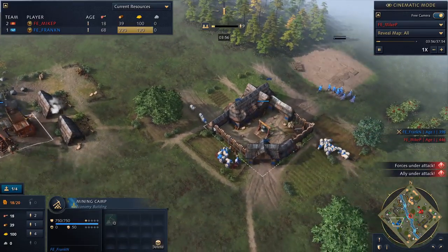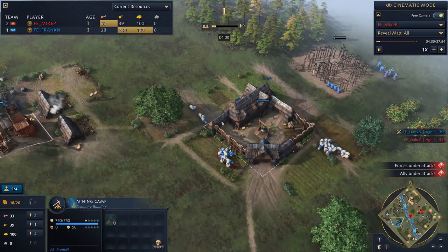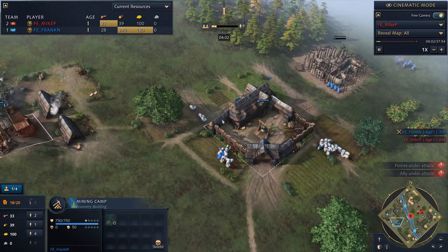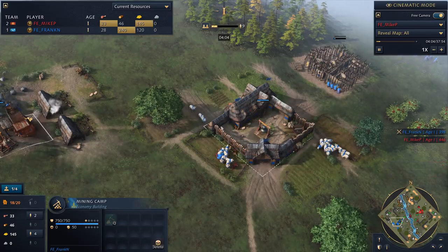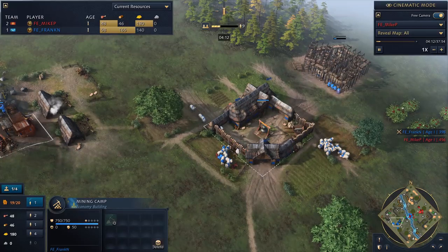On top of that, their eco techs are cheaper as well. And later in the game, once they build keeps, they're able to position their buildings around the keeps to get cheaper production. So economically, the French are always getting ahead — they sort of have these advantages that really help them throughout the game.